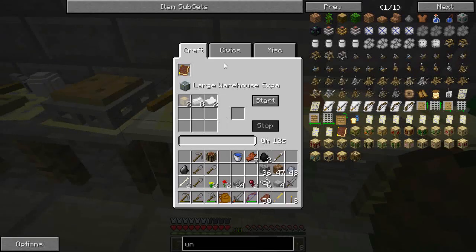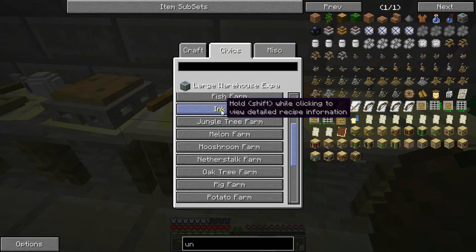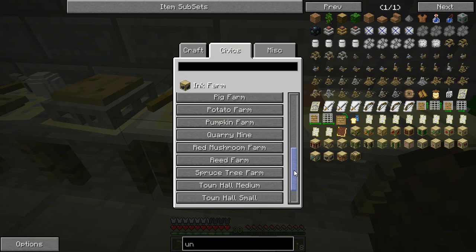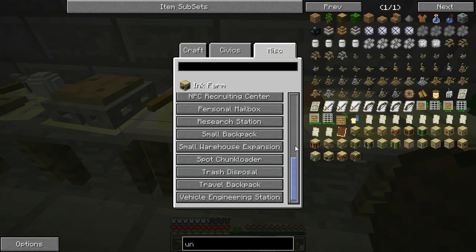So I've got all that stuff cooking up. And I'm probably going to want to set up an ink farm, which just takes a fishing rod, so that one's pretty cheap. But I've got to make a pond basically in order for that to work. I did make the large backpack.